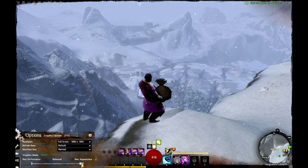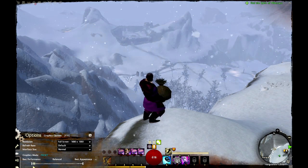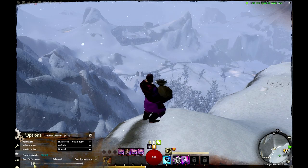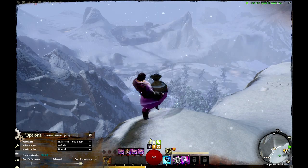Here we're showing a long-distance setting. Pay particular attention to the valley down there and the rocks up close. You can see the castle doesn't change very much as you're changing the settings, but you can see a lot of detail in the distance that you're losing when changing the settings back and forth.